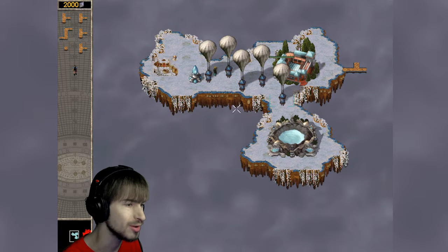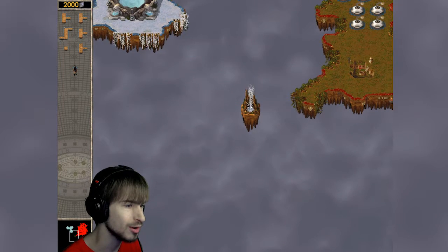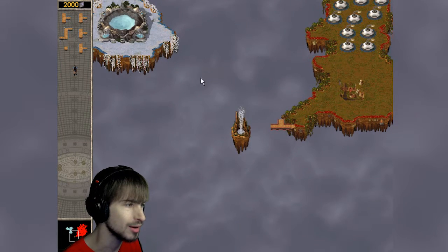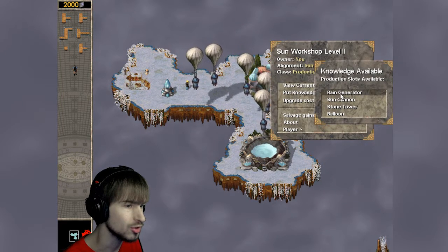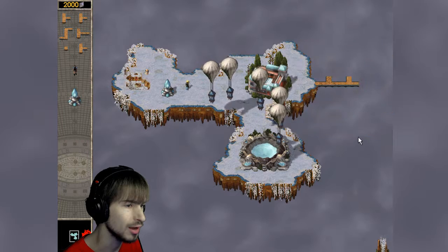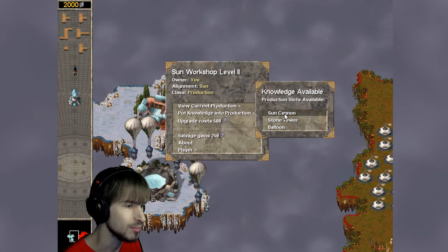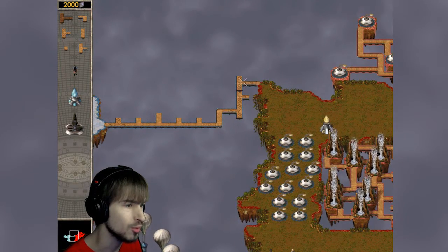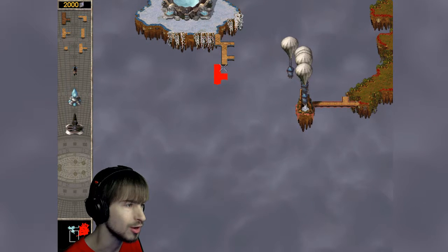We have a bunch of balloons here this mission. Balloons are incredibly fun, so we're going to send all of our balloons. We can shift-select these balloons and send them to the geyser to start collecting, and put some knowledge into production here, like a rain generator. It looks like sun cannons are going to be our best bet. We're going to sneak around the back here — actually, I should be building bridges in this direction, because that's the easiest way to go.